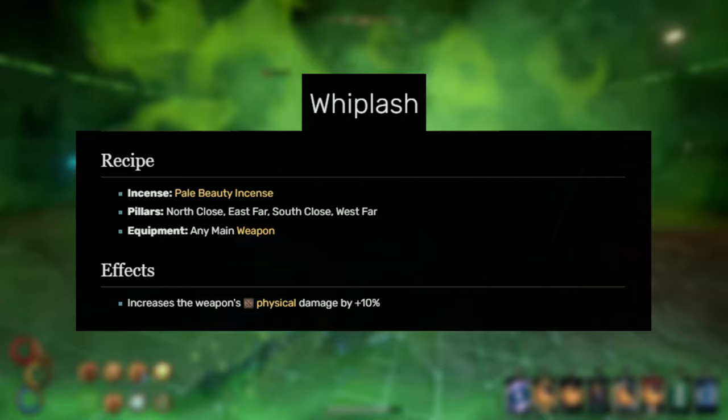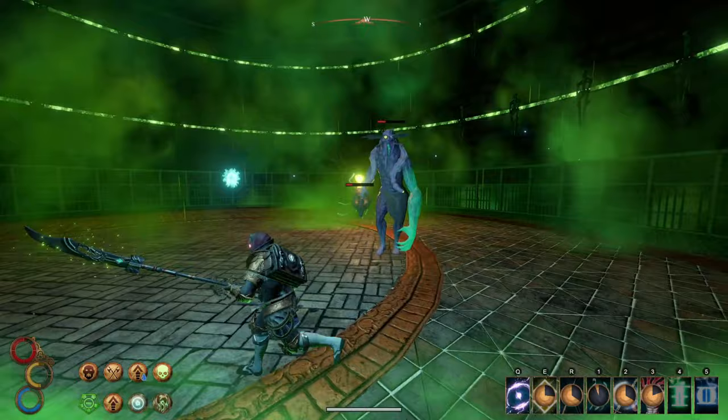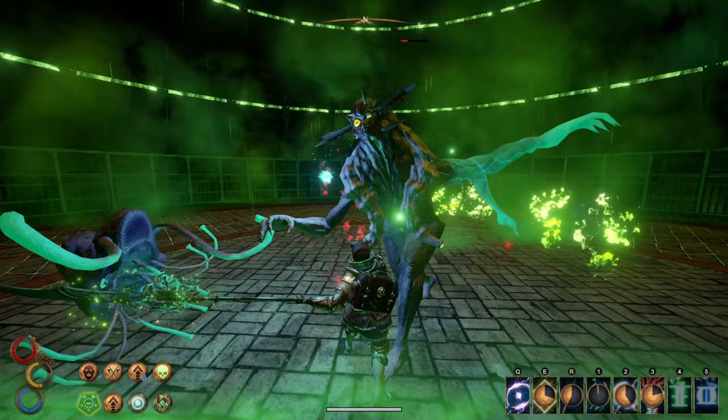Do be sure to enchant the Saar Halberd with Whiplash — this increases our damage by 15%. Poltergeist is a great enchant for raw damage but if we use that enchant then our backpack and helmet enchant become less useful. So go with Whiplash for a nice boost in extra damage.